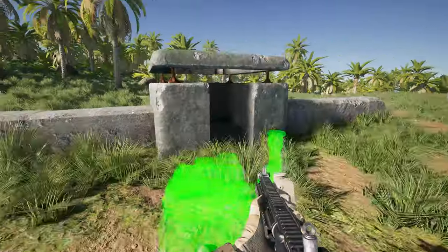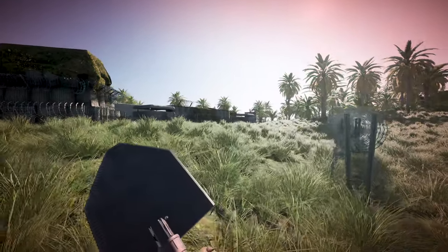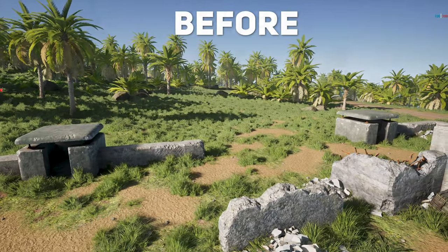Smart placement of your Hesco structures, the liberal use of ammo crates, and a copious amount of barbed wire can make the difference between a glorious last stand and a limp noodle of a hold.